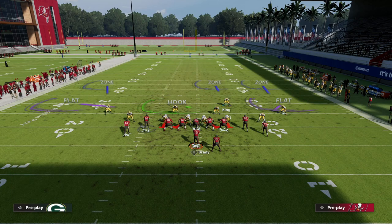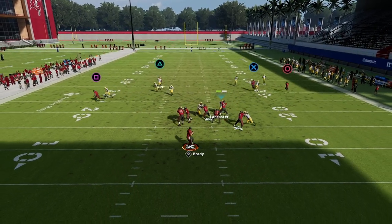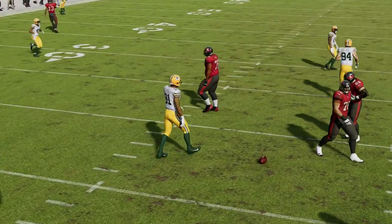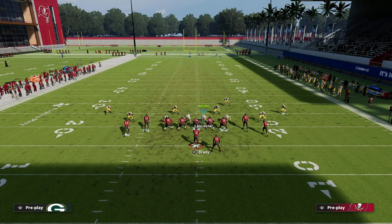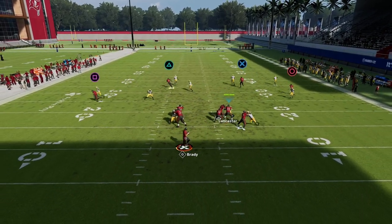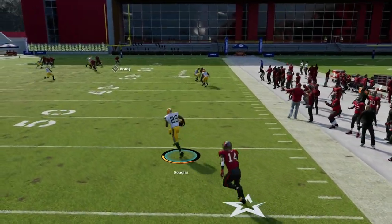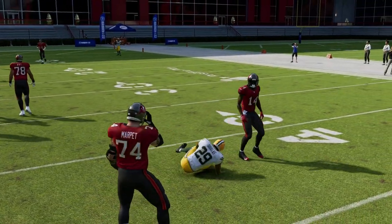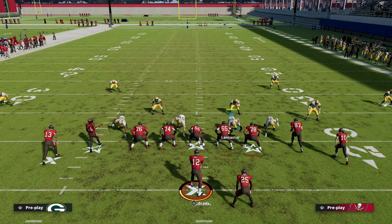That's my favorite adjustment because in my experience that route running ability doesn't light up as often as it does in this video. If you want an extra layer of safety, shade over top — you'll see the defender sitting on top of the route and taking it away. You can shade over top and inside, or outside, and just mix it up depending on what you're seeing.